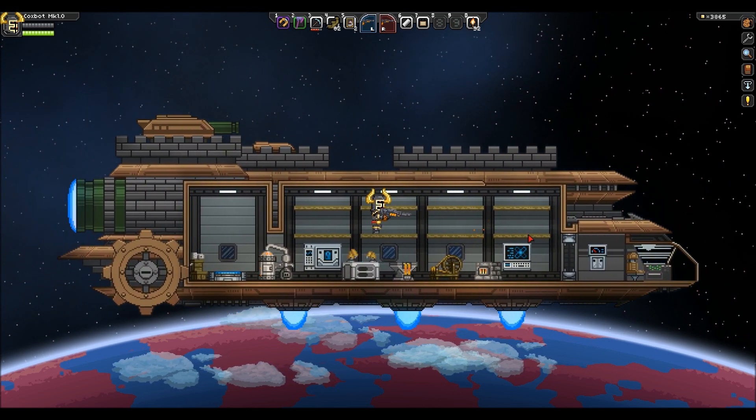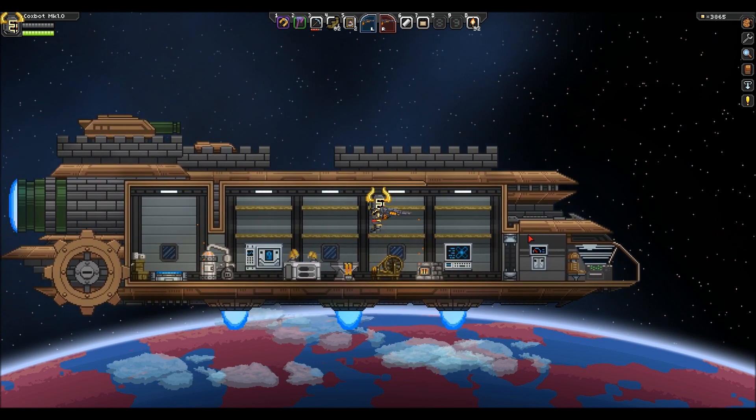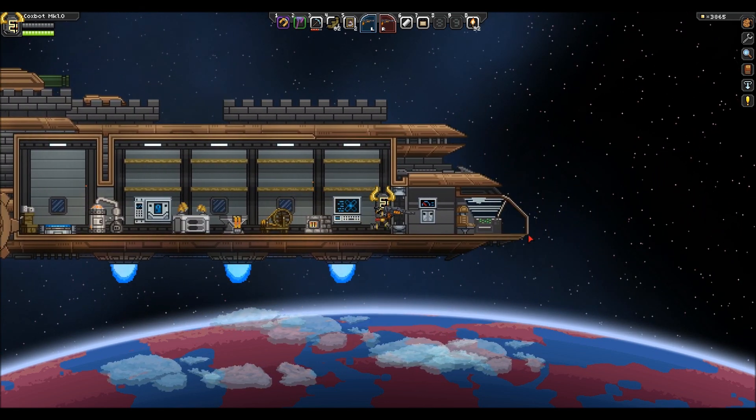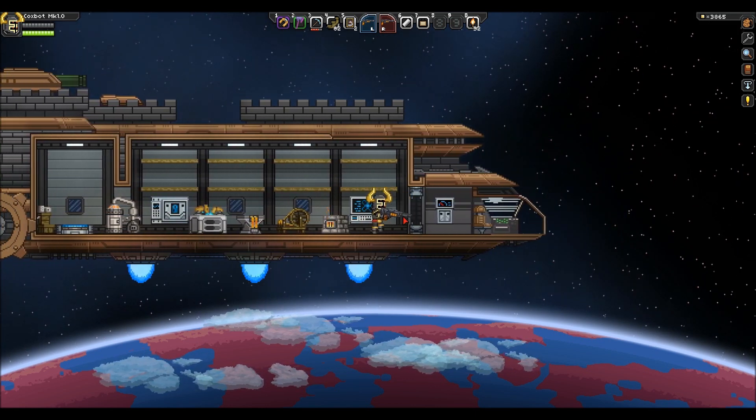I don't want to just straight away get to the planet where I know the guns are. I want to enjoy searching planets looking for these guns. So to achieve that, what you have to do is go into one of the configuration files and change that, and I'll show you how to do that in a minute.